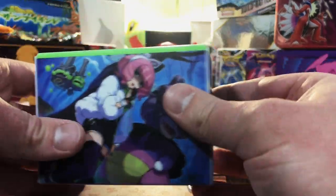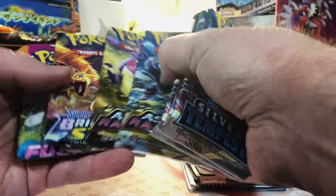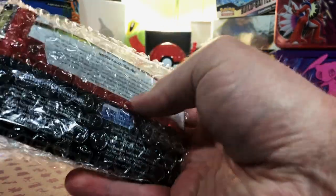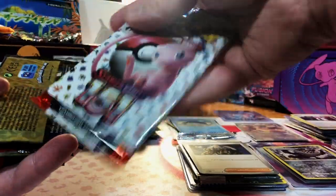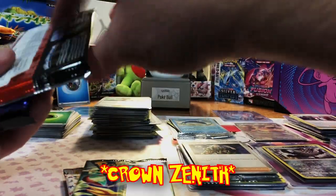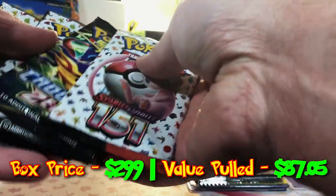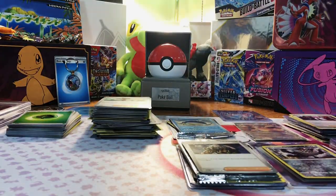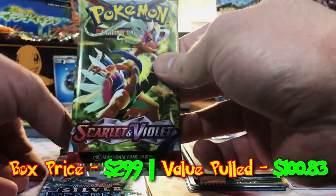The box contains the booster packs: three Silver Tempest, two Astral Radiance, a Brilliant Stars, and a Fusion Strike. That's a good pack lineup. The other booster packs include 151, Scarlet and Violet, two Crown Zenith, and three 151 packs. We also have Lost Origin, Scarlet and Violet Base, Silver Tempest, and more Scarlet and Violet Base.